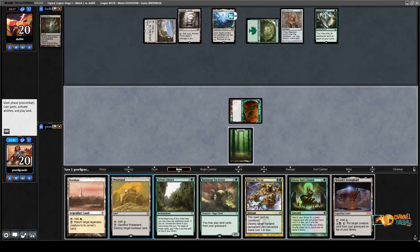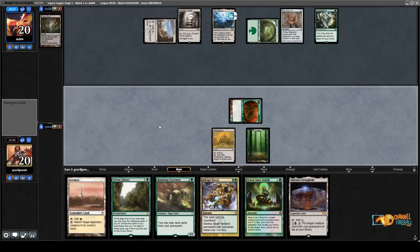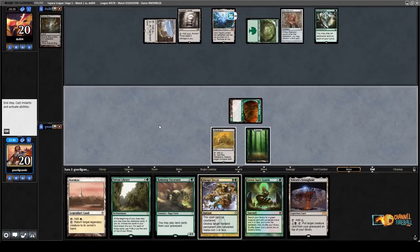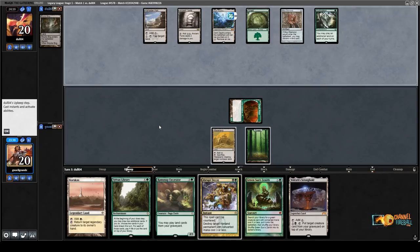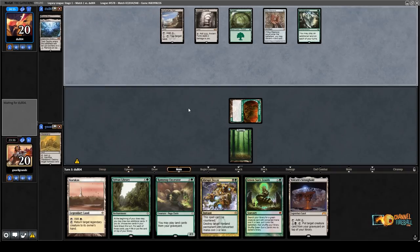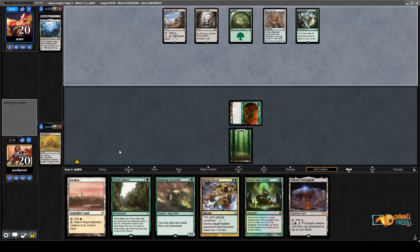I'll go Wasteland pass, and then in upkeep I go Wasteland on the Dark Depths, so I'd even stop them from drawing a Thespian's Stage. If they have a Crop Rotation and they want to make a 20/20, they can — but then I have Karakas on my turn. So it's very important to sequence the cards this way.